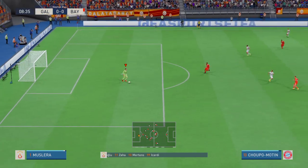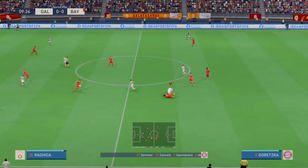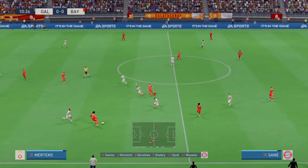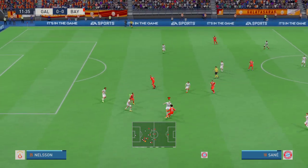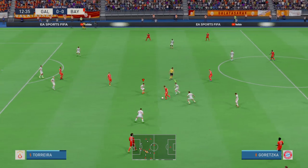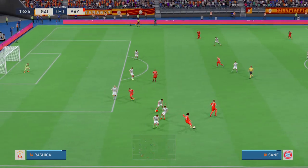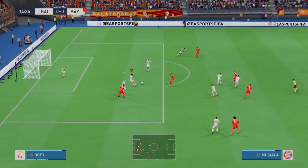Here's the initial eleven for Bayern. Jan Sommer is the goalkeeper. João Cancelo starts with Alphonso Davies in the fullback positions. Serge Gnabry starts with Leroy Sané in the wide positions, and this tactical setup has just the one player in attack. They definitely look as though they want to make this move count.